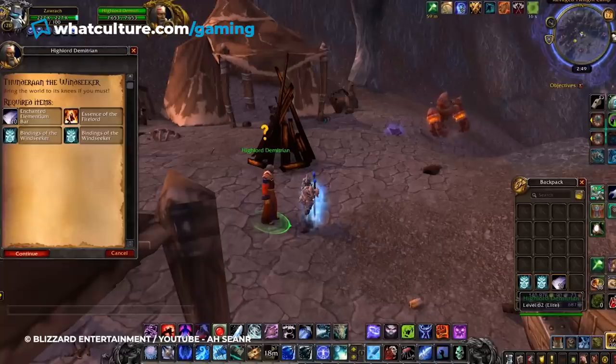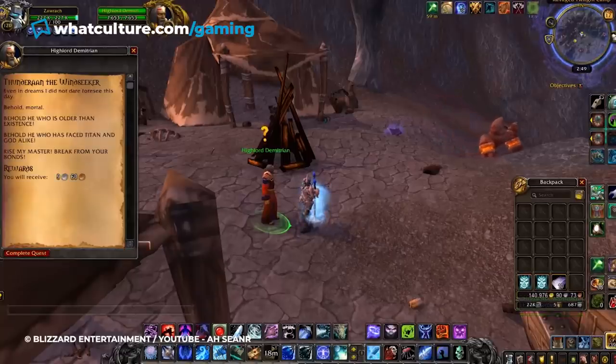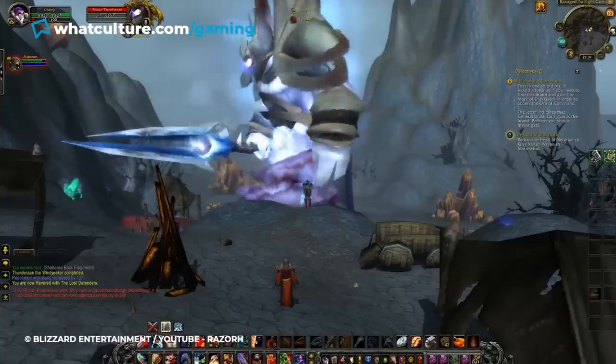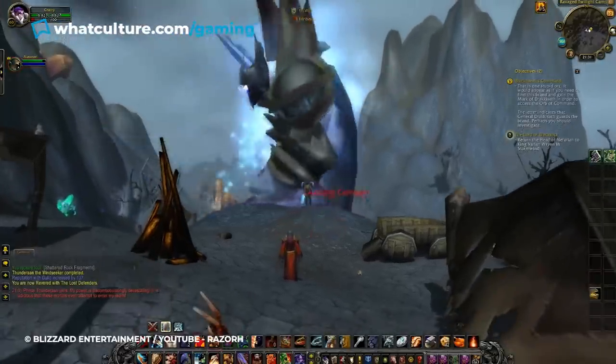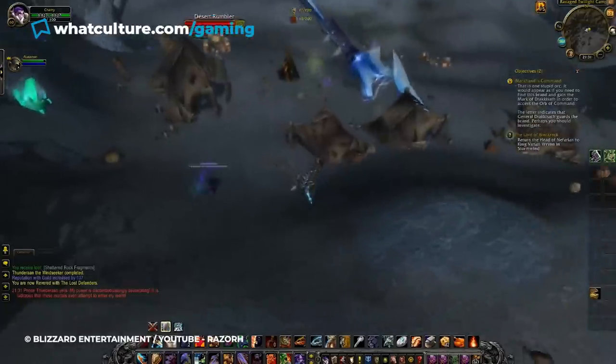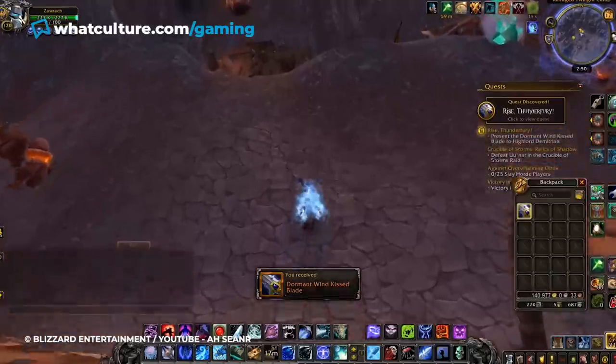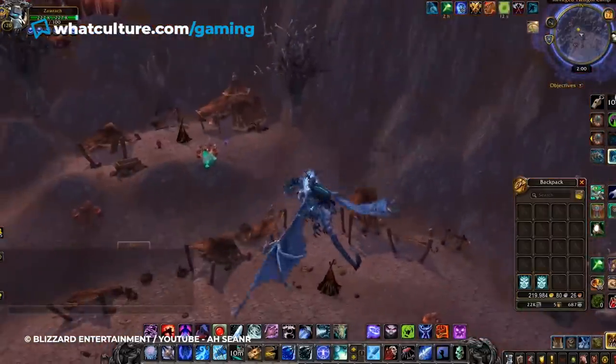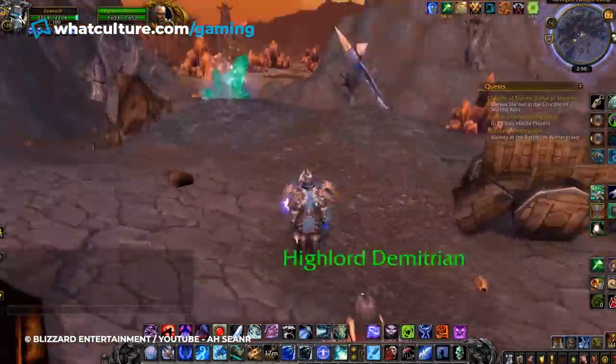But upon turning these items in, you'll need your other 39 Molten Core raid members, because now you'll have to defeat Thunderan, a wind elemental the size of a skyscraper. Upon his defeat, finally, anyone with the quest will be able to get Thunderfury.